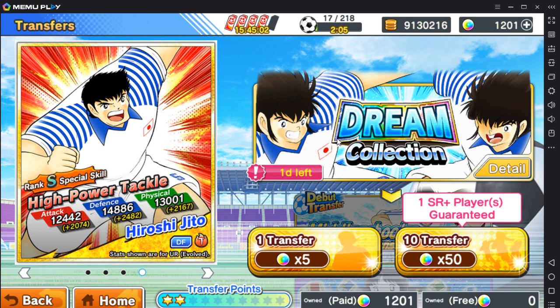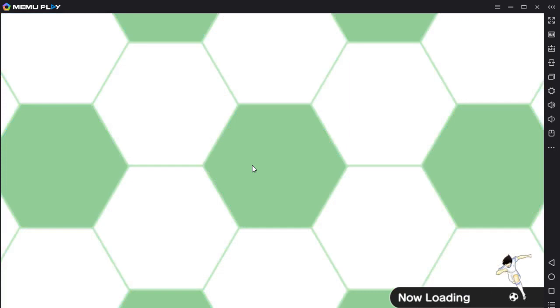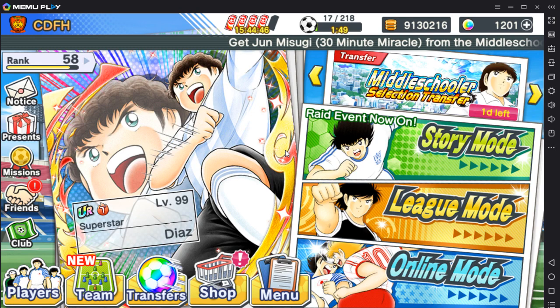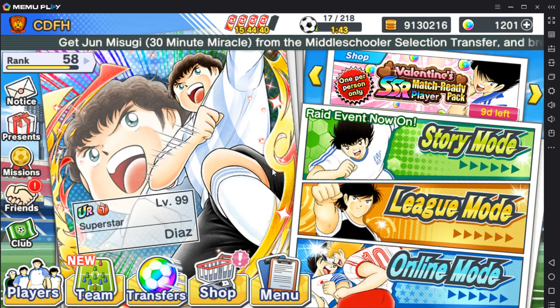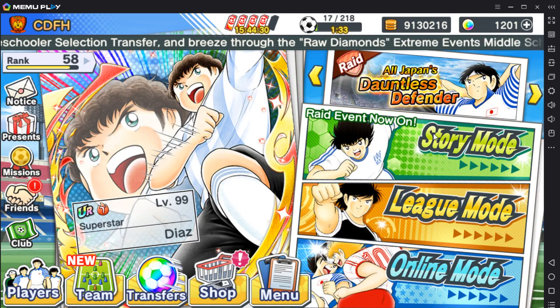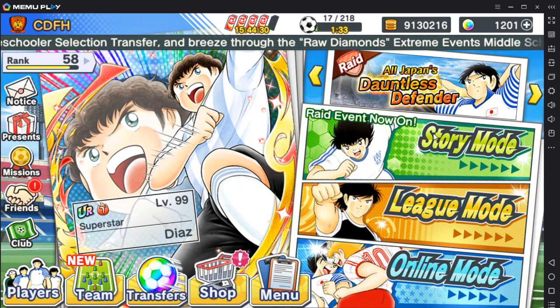I wouldn't recommend pulling for the Tachibana brothers if you are not a whale. There is a banner that gives a guaranteed SSR, which is a pretty nice hit — it helps you a lot when you play. Anyway guys, if you just started the game, have fun, learn the game first, and when Dream Festival comes along go crazy — use all your dream balls and pull. Alright, that's it from me. I hope you enjoyed the video — give me a like, leave me a comment or whatever. See ya!